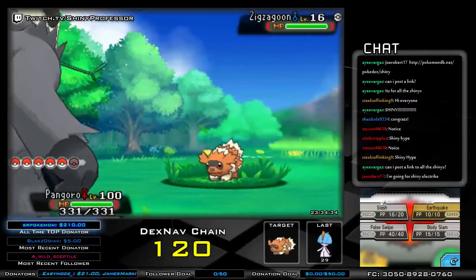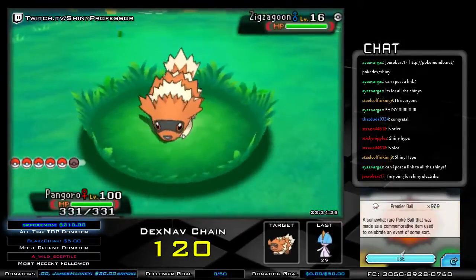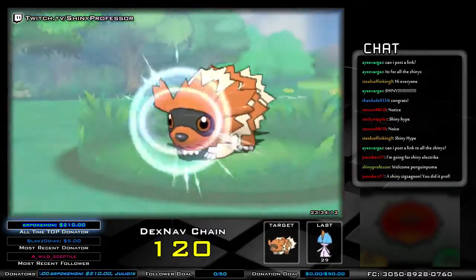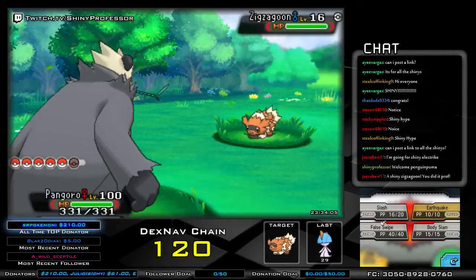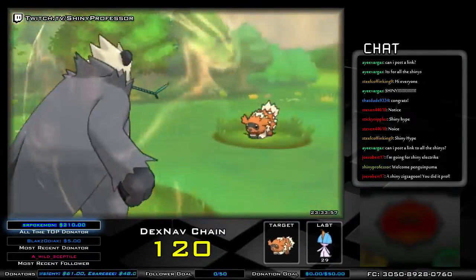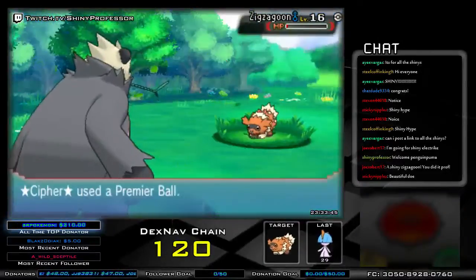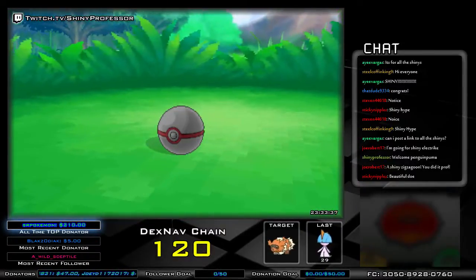It's only a level 16, so I should definitely throw our special premier balls at it. For anyone new here, our premier ball is what we try to catch all the shinies in if possible. After I broke my chain last night I'm only at like 50-something now. Premier critical ball — does it stick? Yes it does! Fantastic!